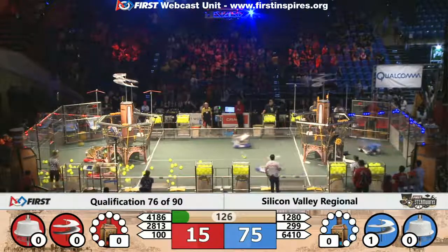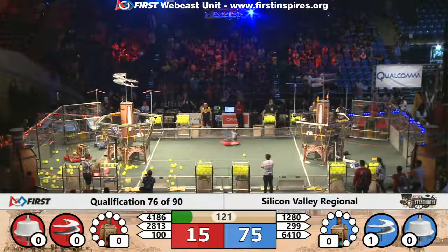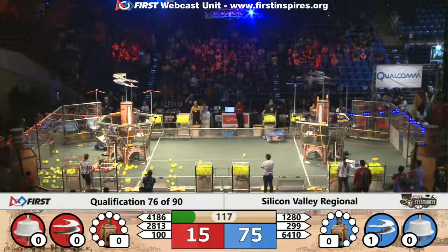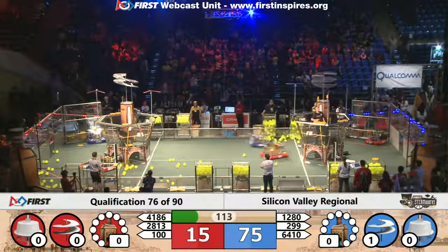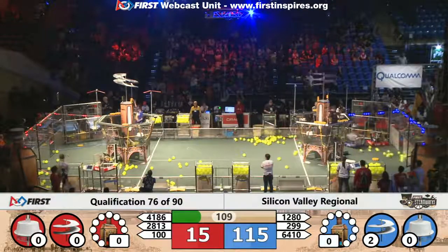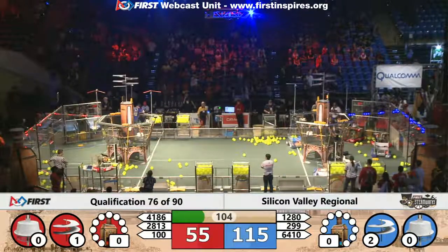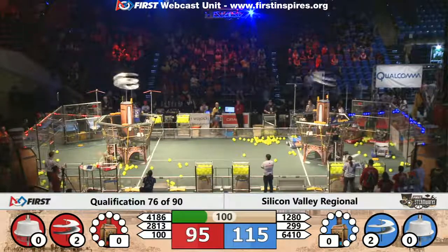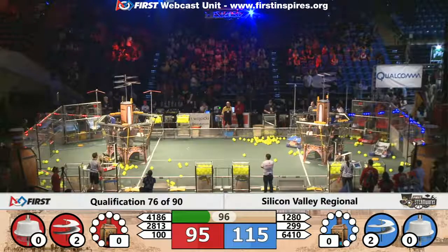Team 100 Wild Hats is now getting that gear delivered, as well as their alliance partners, the Alameda Aztecs, both getting a gear up to that red alliance airship. They prepare to place their gears and get them up and running. Blue alliance has started their second rotor as well, bringing them up to 115. Red alliance has started their first rotor, and now here comes rotor number two for the red alliance, bringing them to a score of 95.